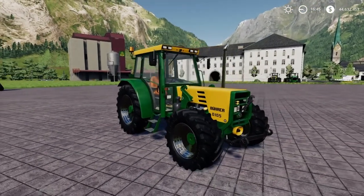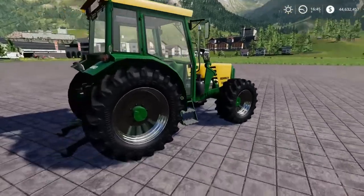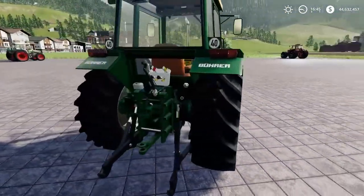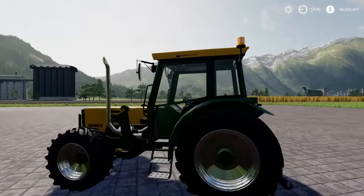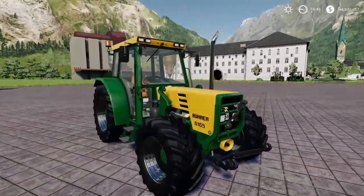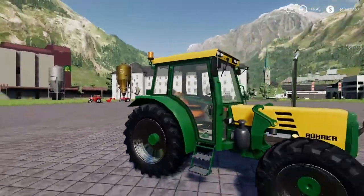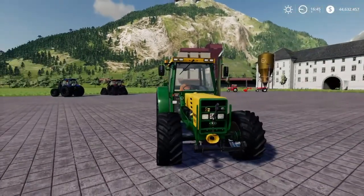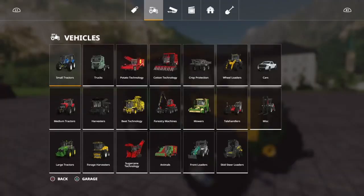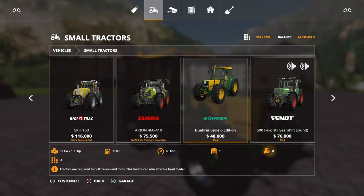Next one we have is the Björer 6 Series Edition with the chrome wheels. This is also really nice and versatile — front PTO, front loader, decent engine on it. Let's jump in and see the different configurations you can do with it, also under small tractors. The Björer Series 6 Edition is 48,000 to buy.